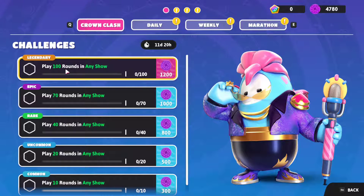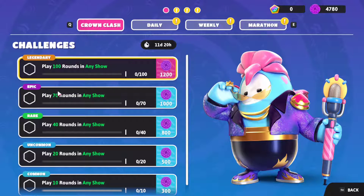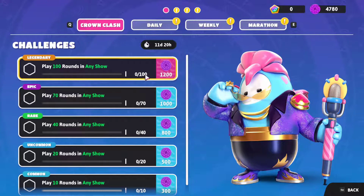All you have to do is play rounds. In each Fall Guys game there are a total of either four or six to seven rounds depending on how many people survive. You want to play a bunch of games and survive as many rounds as you can. After each game you'll come out with two, three, or five rounds, and it adds up. In total you need to complete 100 rounds — not 100 games, but 100 rounds.